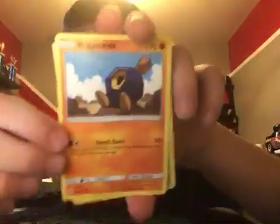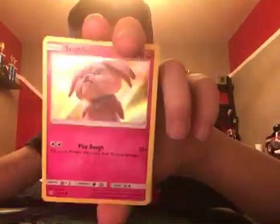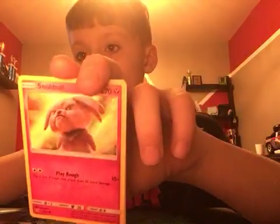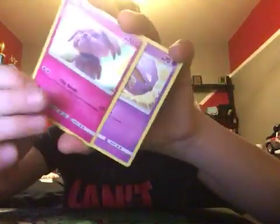A Roggenrola, very cool. Caterpie. Cloyster. Shiny — I think this is from like a movie — shiny basic Snubbull, yeah, look at him, very cool. Then we have a Cofagrigus.